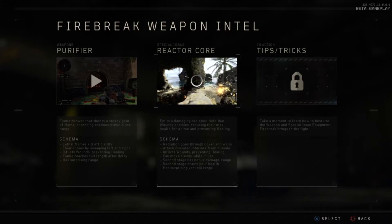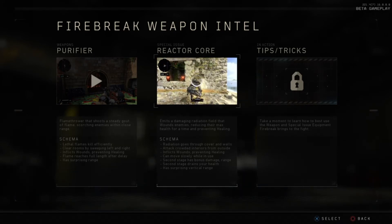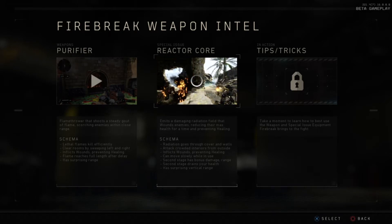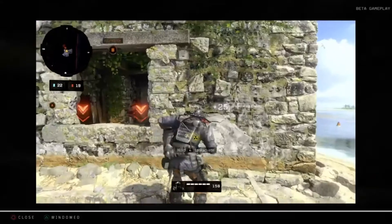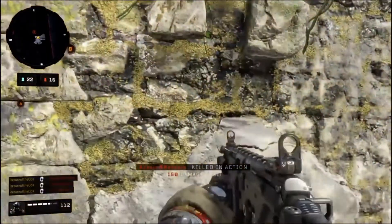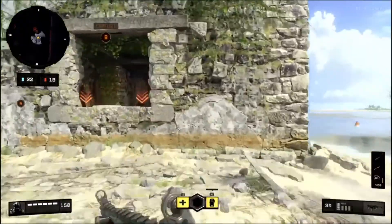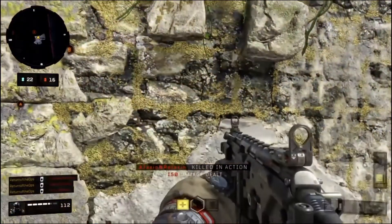The reactor core emits a damaging radiation field that wounds enemies, reducing their max health and preventing healing. Radiation goes through cover and walls, so you can attack crowded interiors from outside. The second stage has bonus damage and range but drains your own health. In the clip, three people are inside a domination flag — Firebreak powers up the core outside, and all three die through the wall without him ever entering the gunfight.